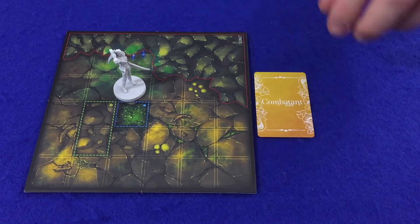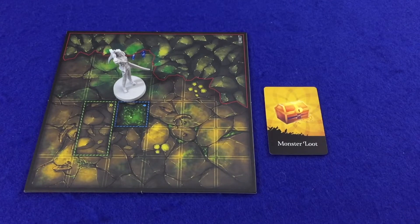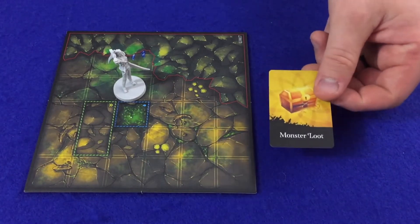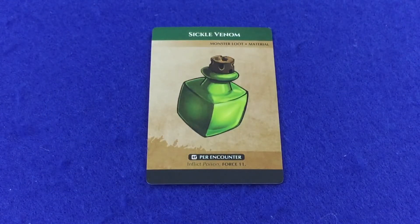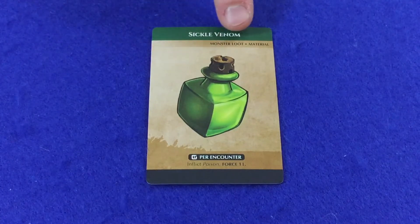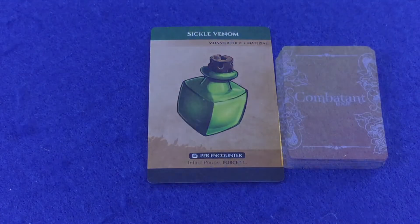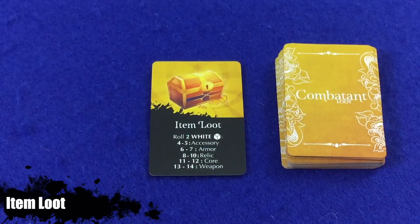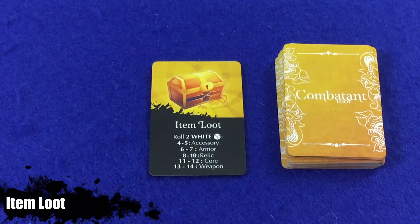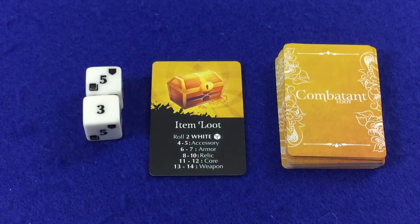If the monster loot card is the only card left in the deck and no monster loot item is available for the monster just destroyed, discard the monster loot card. Monster loot items are not only useful as items but they also may have the material tag — for more information on materials, watch part two of this video series. Item loot is a special type of combatant loot card which, when drawn, requires the adventurer to roll two white dice. The player then draws a random item based on the number rolled from the current loot level — in this case, a relic.